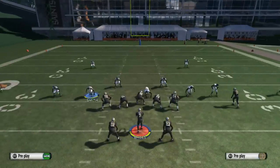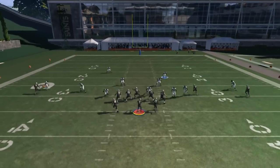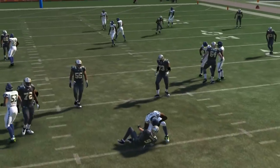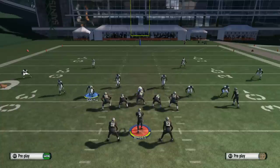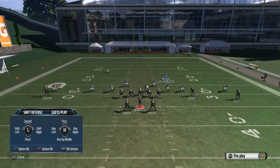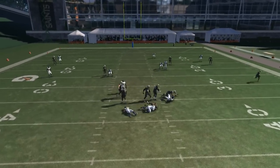We're gonna do it one more time. Press the defense shift lineman to the right, blitz the lineman, then go ahead and global blitz the right outside linebacker. Hold L2, and I like to click the right analog stick up every now and then, and we get the nice A-gap as you guys can see. That's pretty much it — just shift lineman to the right, blitz them, global blitz the right outside linebacker.